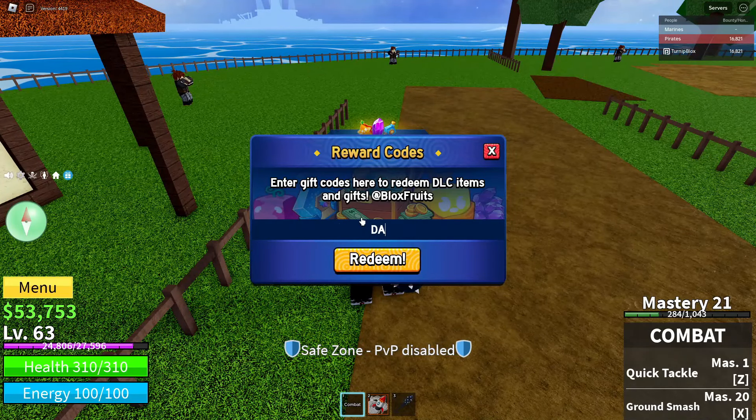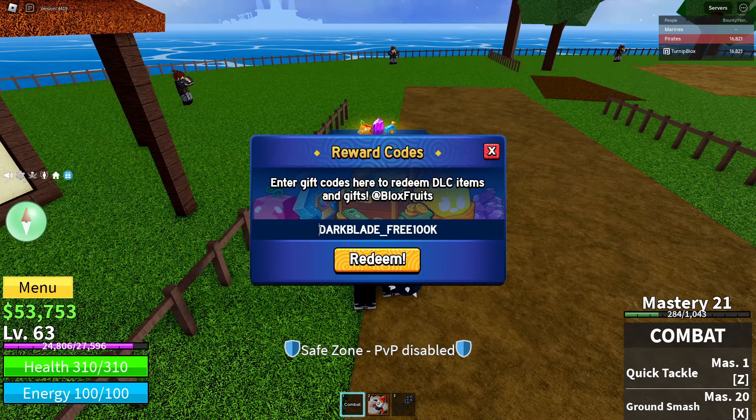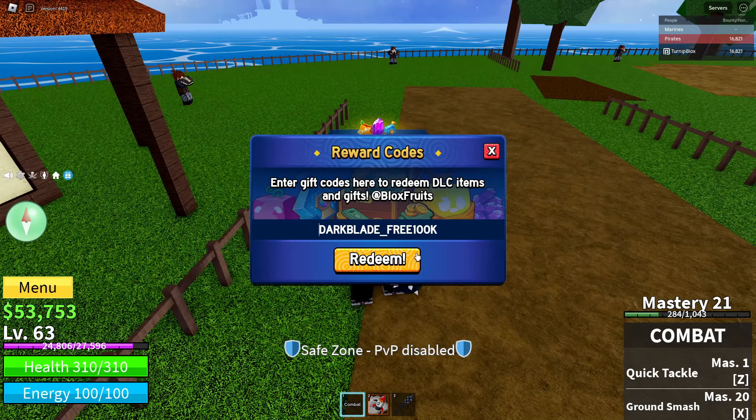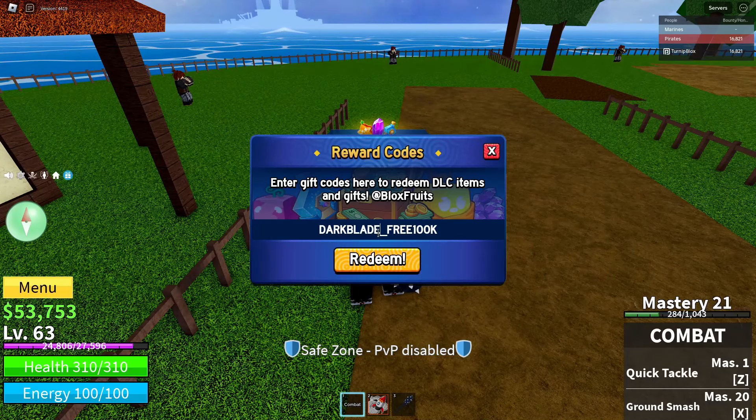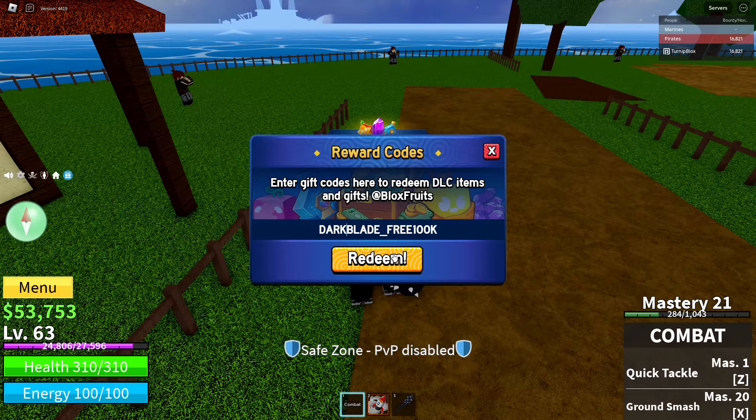What you're going to want to enter for the code is: dark_blade_free100k. Make sure you have spelled the code exactly like this. I've had comments saying it didn't work, and once I told them to spell it exactly like this, it worked. Make sure all grammar is correct — there is an underscore between 'dark blade' and 'free,' no underscore between 'free' and '100k,' and '100' is spelled in numbers.